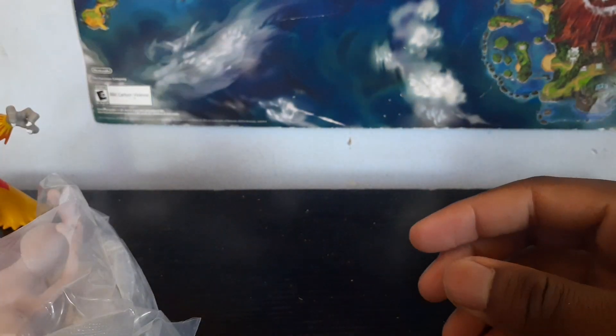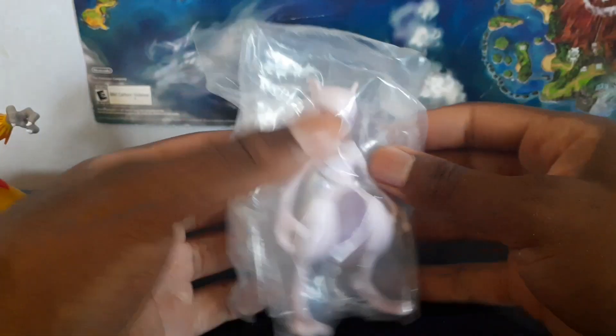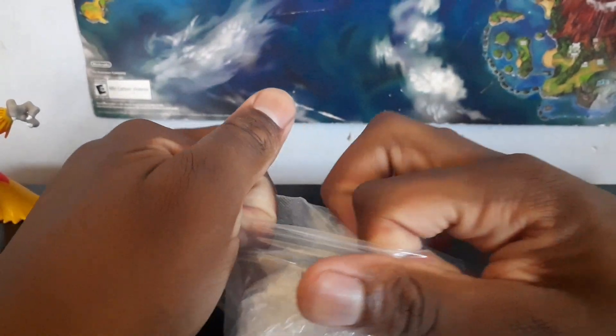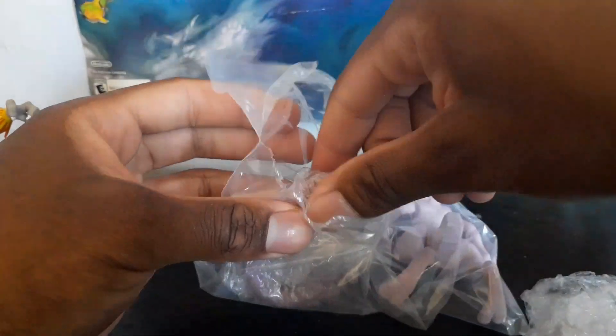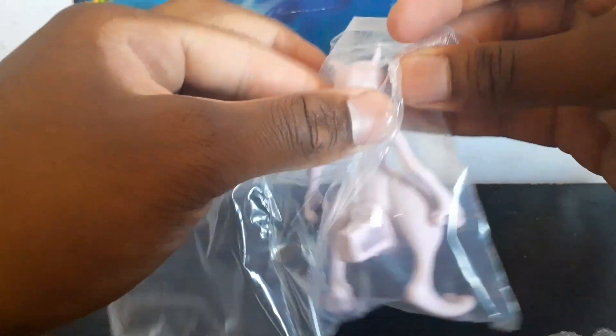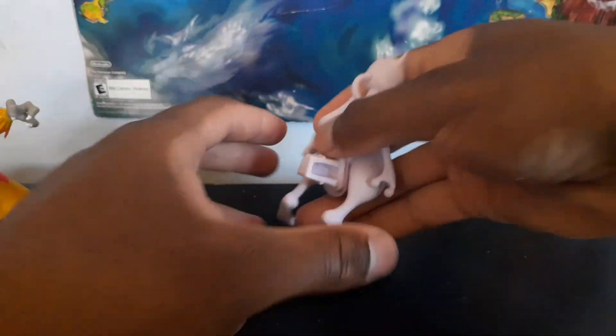Of course, Pokemon Scale World figures always come with a piece of gum. Let me get my box cutter to open this carefully. How are you guys doing today? Today is a good day. There are quite a few pieces for this scale world figure, but I love these — they're all in scale with each other, which is great. They're not poseable at all compared to other figures, but they are really cool-looking figures.